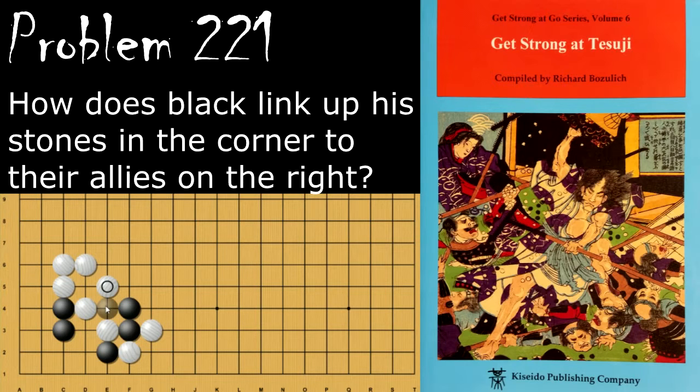After white captures, black ataris the single stone and if white saves it, black can atari and cut, and now all of the stones are linked up. If black goes to atari the stone immediately, white will capture, and when black cuts after white connects and cuts again, the whole sequence leads to a ko. White cuts forcing black to capture, then white saves the stone by pulling it out, then after black hanes, white cuts, black ataris, white ataris, black captures, white plays here, and the ko is on.